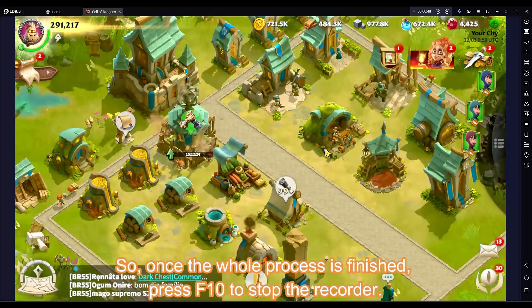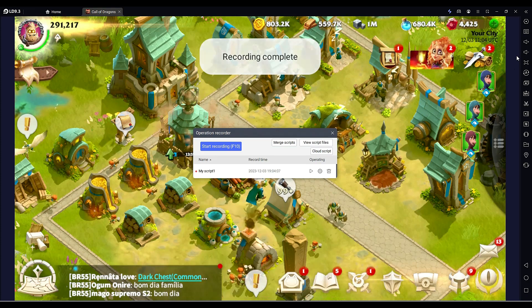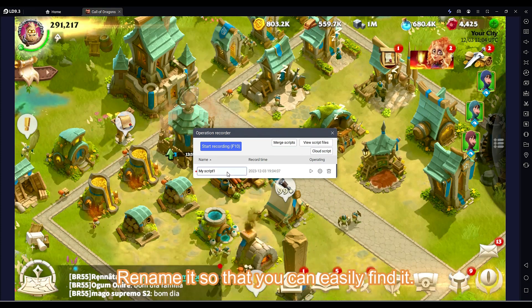Once the whole process is finished, press F10 to stop the recorder. Rename it so that you can easily find it.